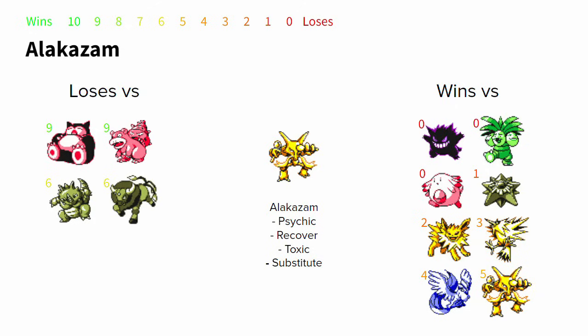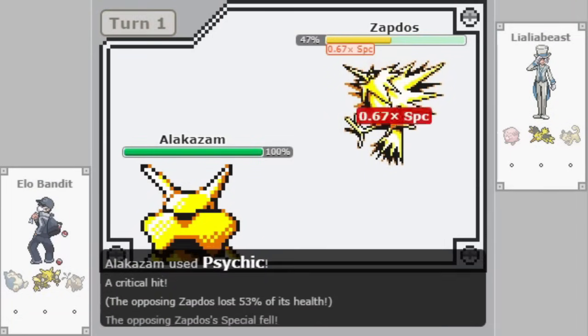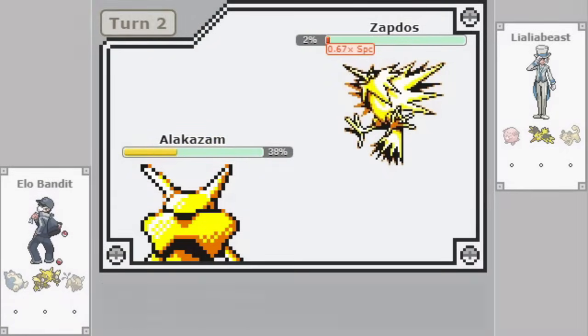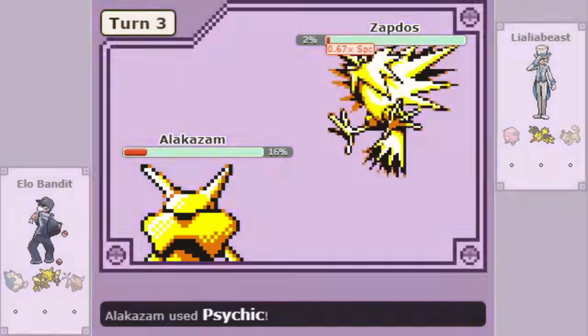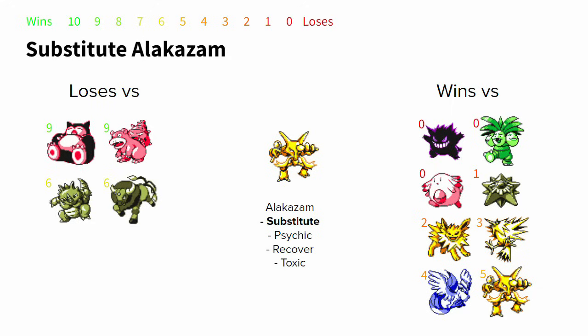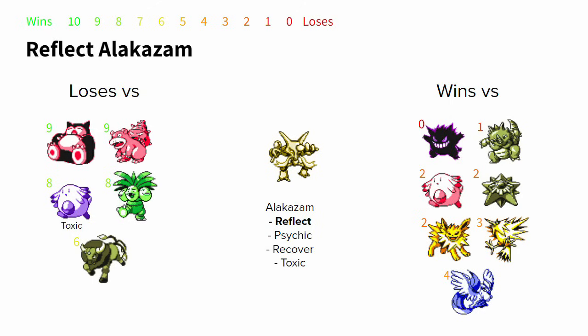Surprisingly, despite Jolteon outspeeding Alakazam, Psychic is a much more threatening move than Thunderbolt in that matchup. Same thing going on with Zapdos and Articuno — just click Psychic over and over and hope for the best. Alakazam is losing to Body Slam Hyper Beam Snorlax, Body Slam Hyper Beam Tauros, Earthquake Body Slam Rhydon, and Amnesia Slowbro. It has no real way to break through Amnesia Rest Slowbro. Choosing Reflect over Substitute basically trades a win versus Toxic Chansey for a win versus Body Slam Rhydon.